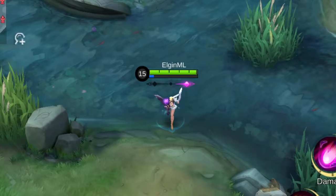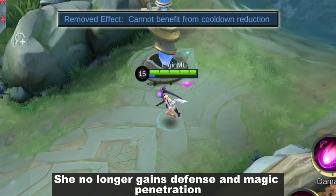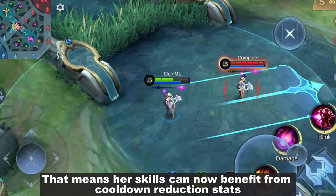Since Lunox is a complicated hero, there are many changes included in her revamp. The first one is her passive skill — she no longer gains defense and magic penetration when adding cooldown reduction. That means her skills can now benefit from cooldown reduction stats.